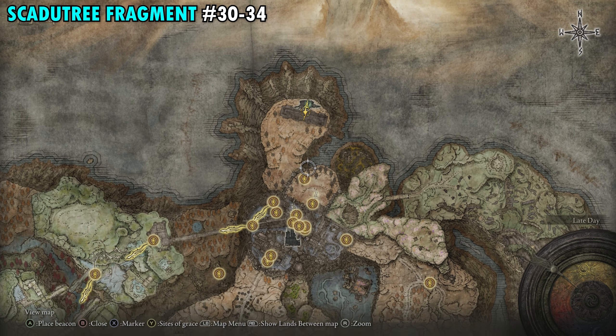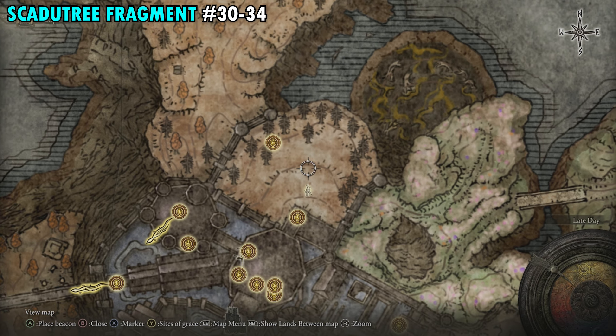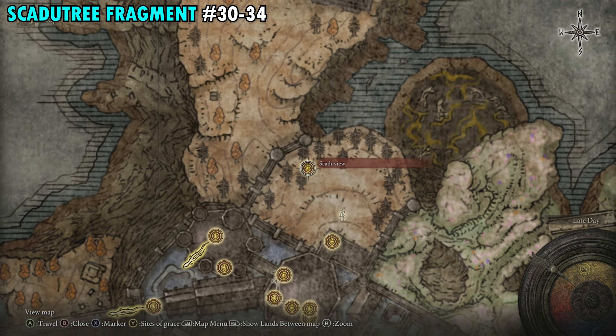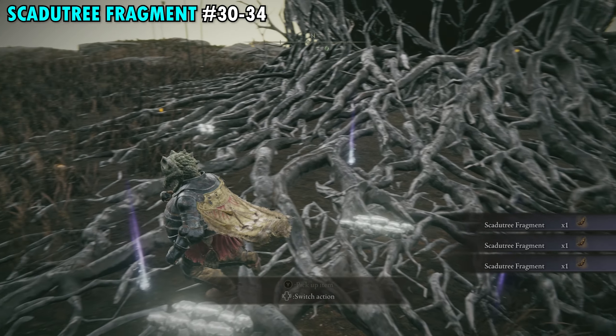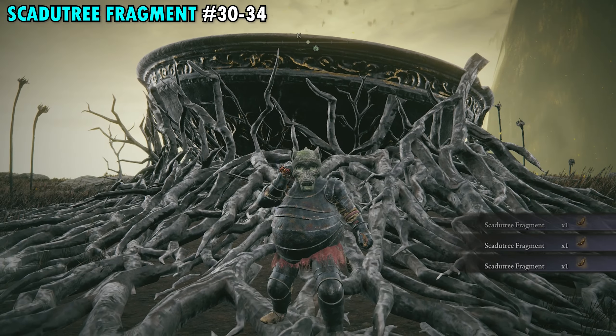Fragments 30 through 34 are found on the far northern side of the map at the Scadutree Chalice. From the Shadow Keep Back Gate, go outside and you'll encounter a massive boss fight — it's the only thing in this entire area with no other enemies along the way. Beat the boss, work your way up to the Scadutree Chalice, and all five fragments will be on the ground right in front of the chalice.